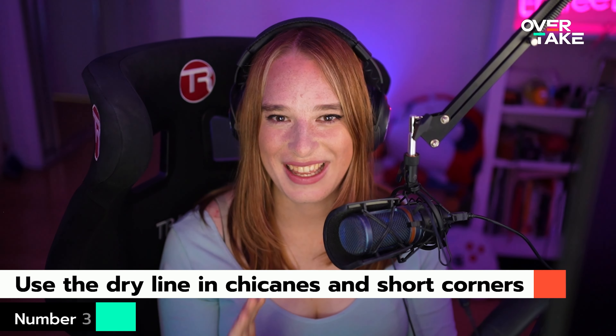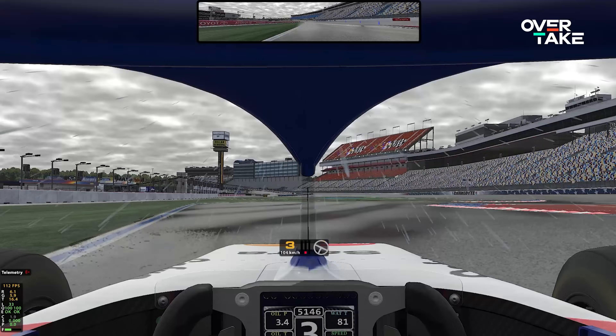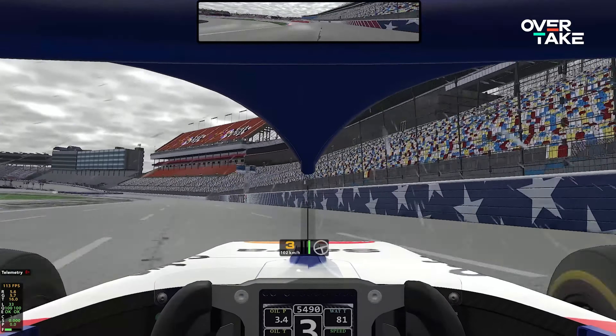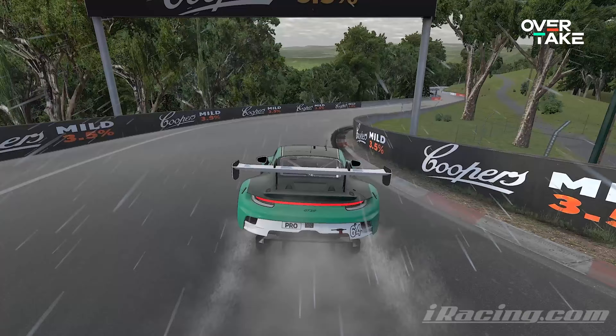Number three: make sure to use the dry line in chicanes and really short corners. It's not always optimal to use the wet line — it takes a long time to start on the inside of a corner, run all the way around the outside, and then exit on the inside. A good example is a chicane, like the final two corners of the Charlotte Roval, where running to the outside of each corner would just take so much longer. The same is true for short corners: the less time you spend turning, the more you should just use the normal dry racing line and drive a little bit slower. At Bathurst running up and down the hill, there are a bunch of really short corners where you basically just use the racing line and hold on.